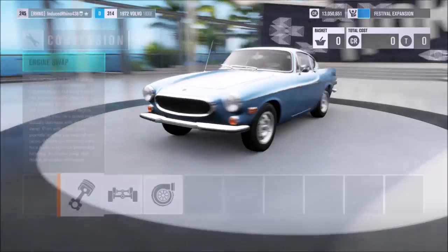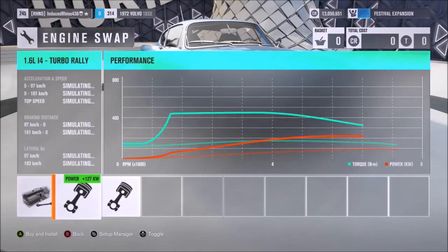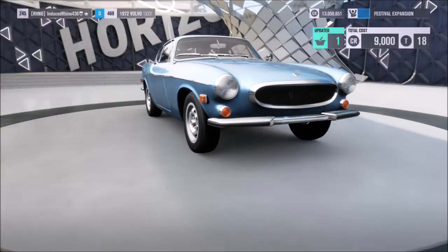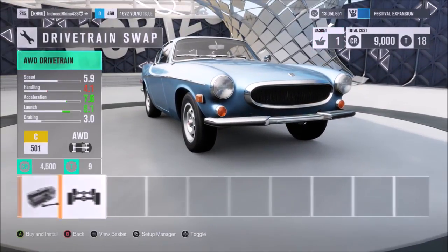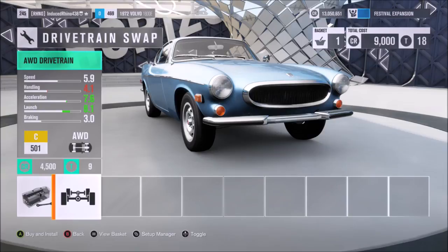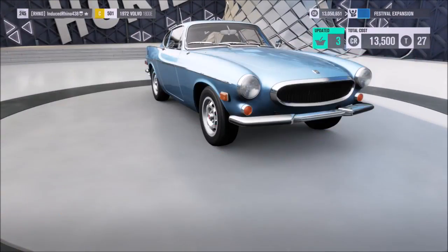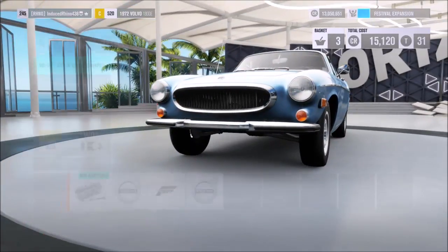Obviously we're going to fully upgrade everything and do an engine swap for more power. We'll also give it four-wheel drive so it doesn't spin out when going around corners and so we get more acceleration.